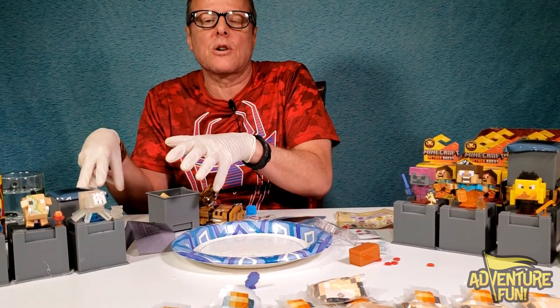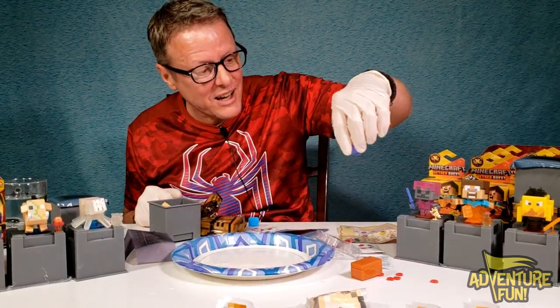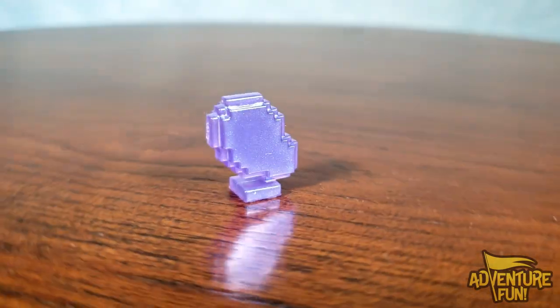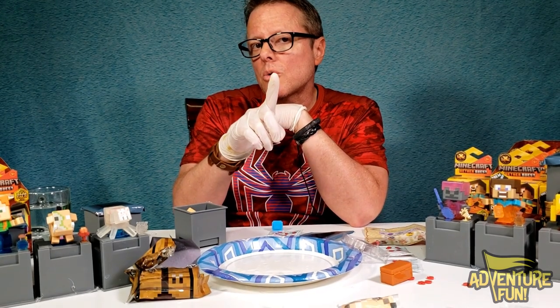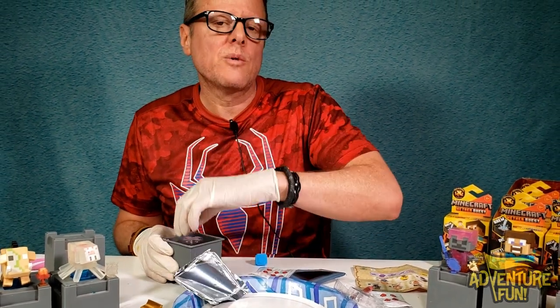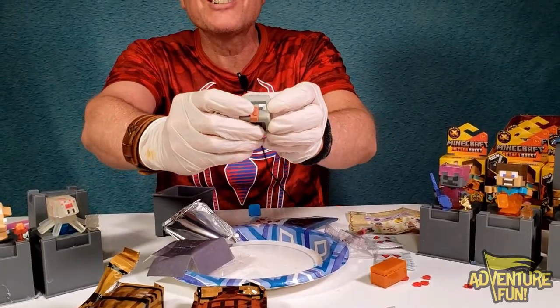We got some Halloween stuff coming up and extra things that will be awesome — even new Sanderson sister collectible dolls. We finally got the apple for the witch. Let me know in the comments what it is, because I don't play Minecraft, but it kind of looks like an apple. We finally collected them all! Now, 1 in 24 with the gold — I think this one has the gold. How do I know? It just hurts when I smack it against my head. If I'm wrong, you guys can let me have it in the comments. If I'm right, you've got to say: Good going, Adventure Fun Dad!